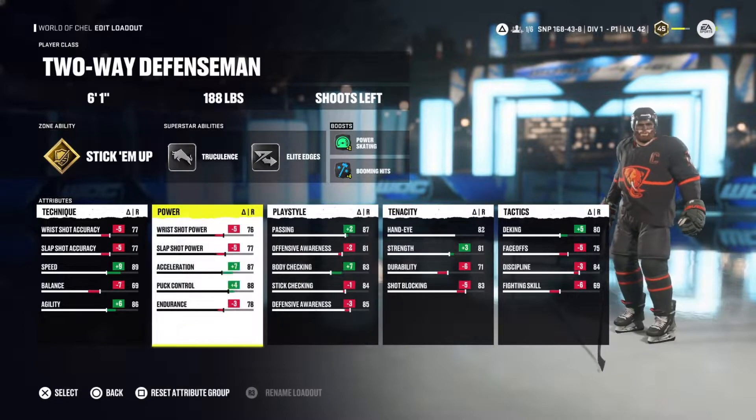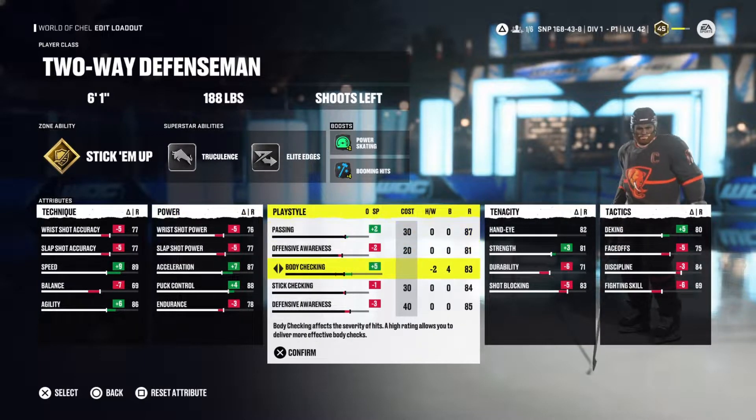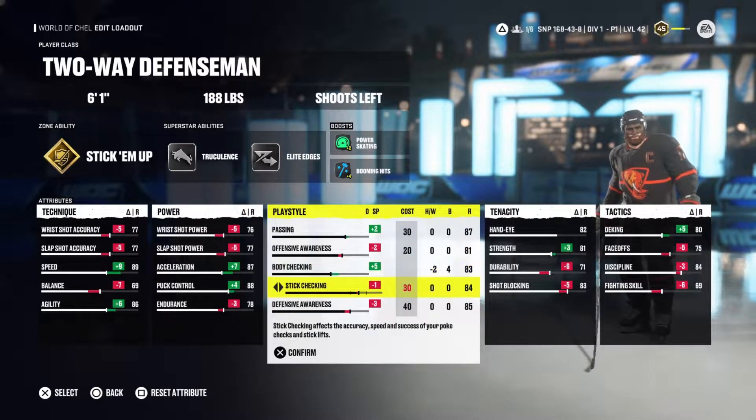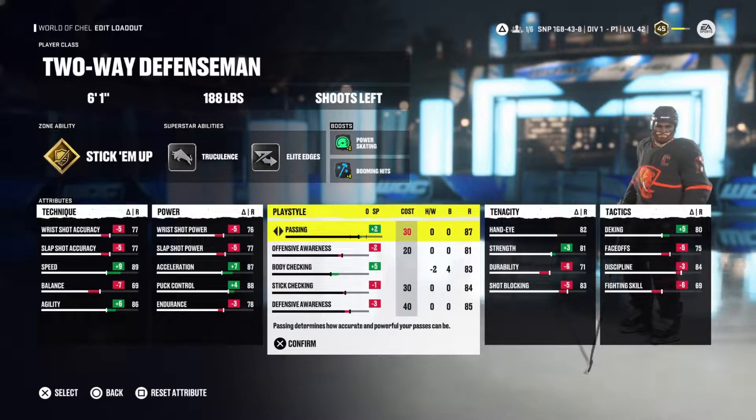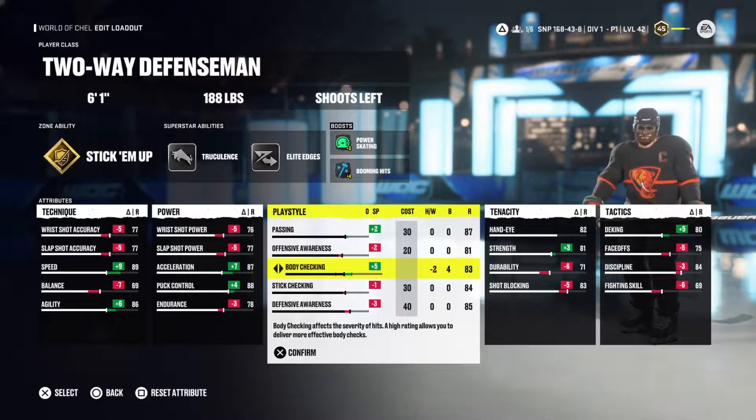Next is passing, which is actually equivalent to the puck-moving defenseman's passing by default at 87. If you wanted, you could drop it down and get your other stats higher for body checking, stick checking, and defensive awareness. I run high passing because I want those passes to go through.